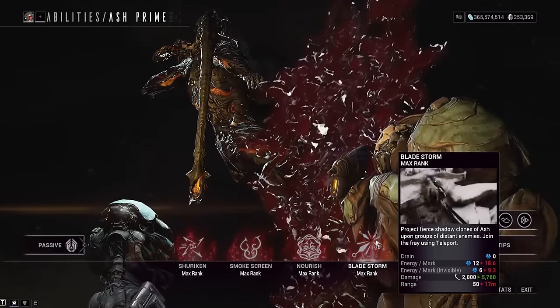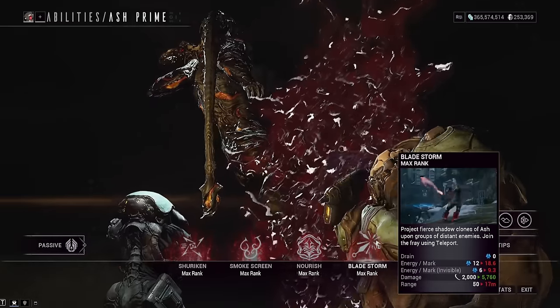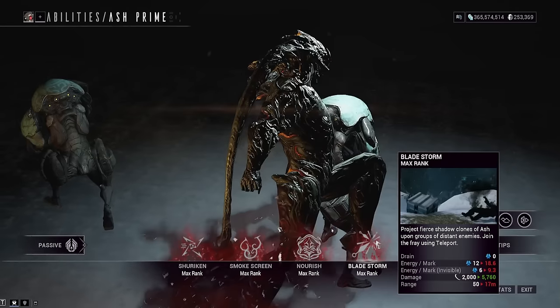Our last ability Blade Storm is mainly used here to stun acolytes in place — this stabbing ability will stab the acolyte and they'll just stand there for a bit. That lets you easily take care of them with no Maggots lockdown or stunning required.